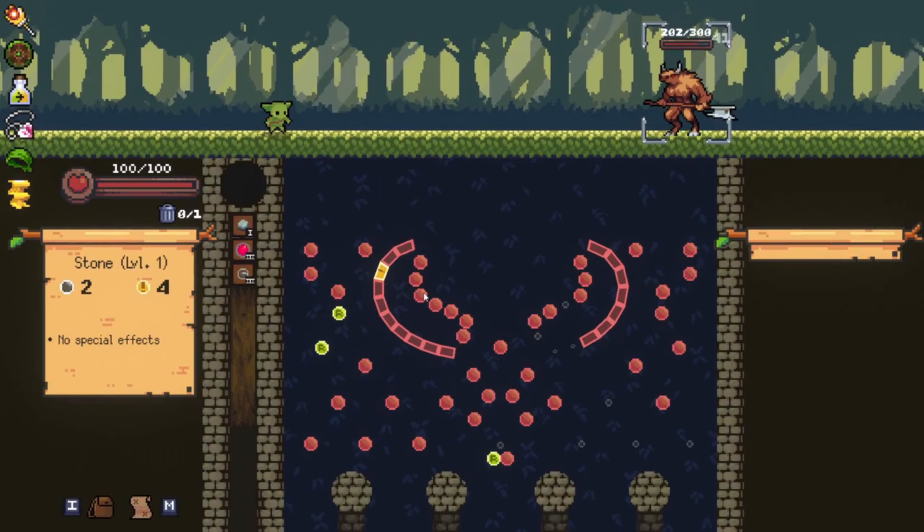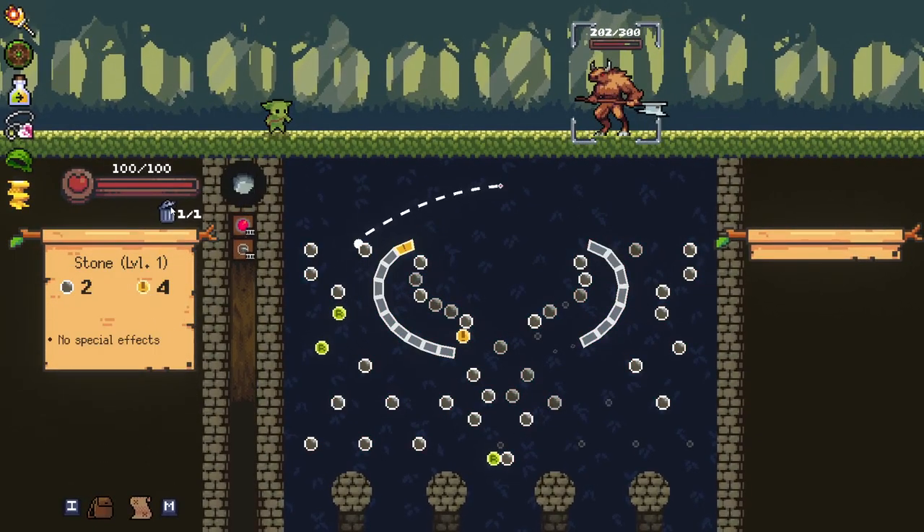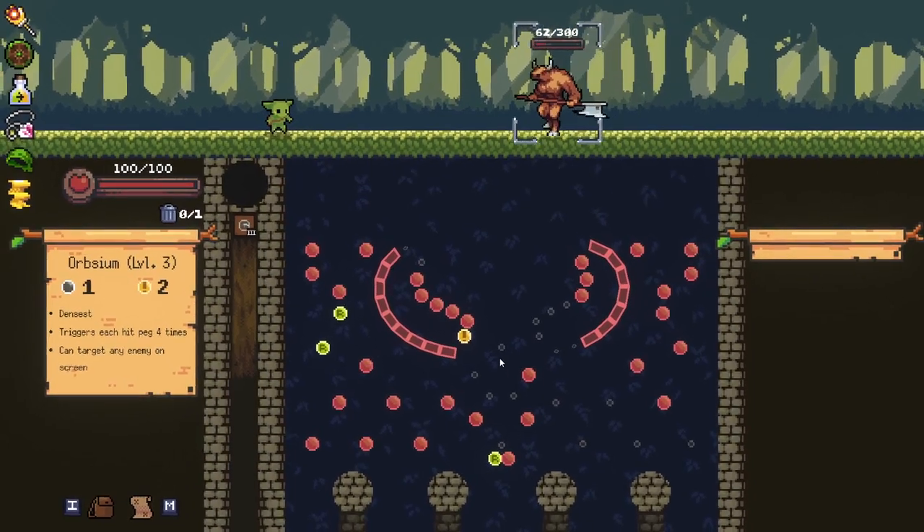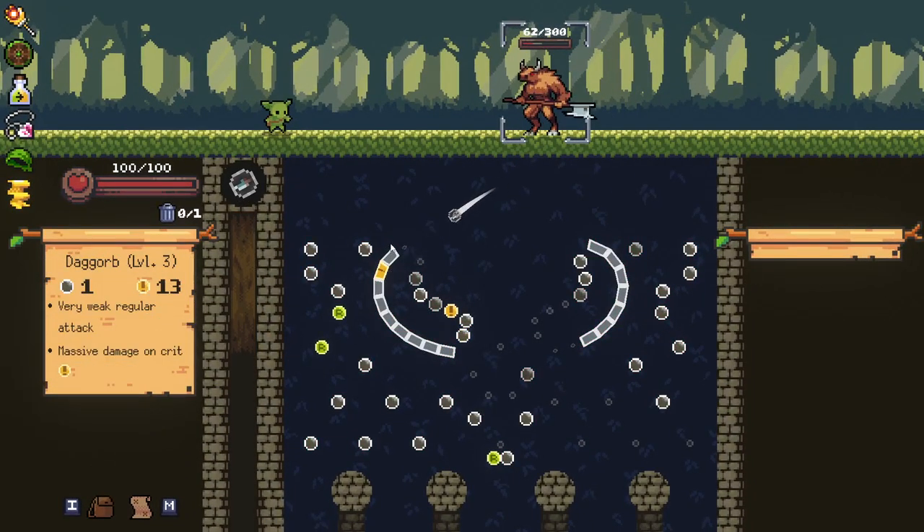This guy should die pretty quickly here. If this is a really easy crit, I guess I'll go for this. You'll see we'll hit this crit four times. And now this thing is doing crazy damage — it hardly hit any pegs and it did 140 damage. It's insane. You're dead. That was very quick.